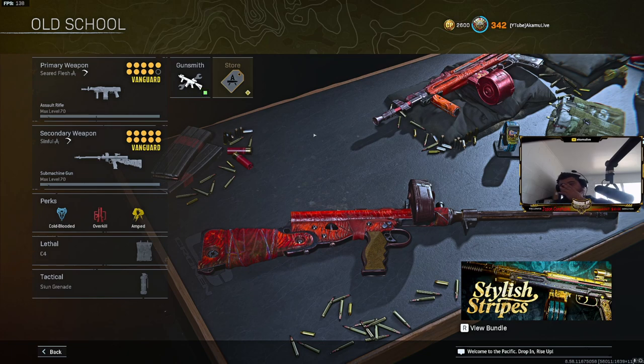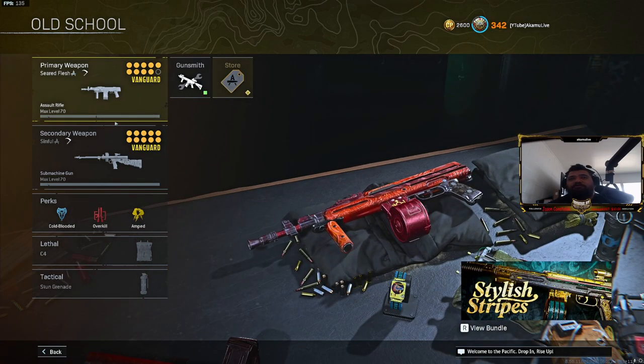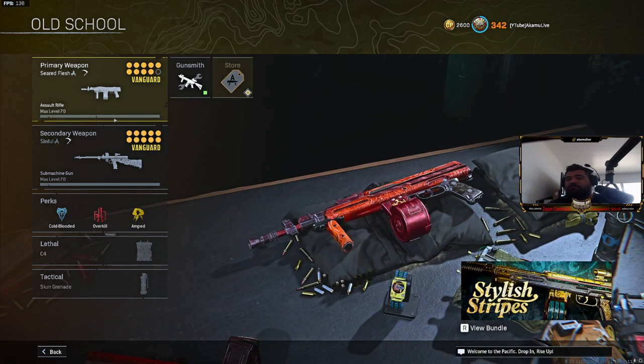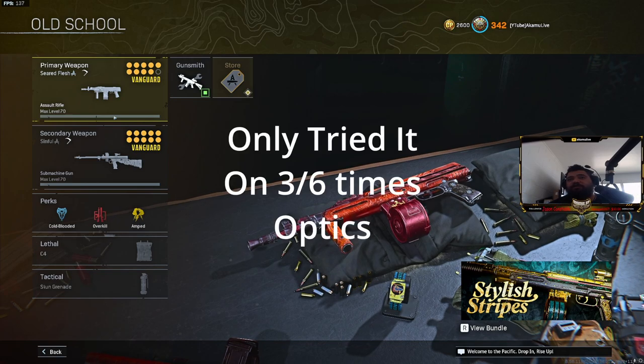The bundle was good overall — the skin, everything — except the tracers. The tracers are the hardest thing for me to use. This thing has fire tracers and the fire tracers are not good; I think they obstruct your view. I was having a hard time with them, so I just took them off. That's the only downside you're probably not going to like about this one. Other than that, the skin is good.